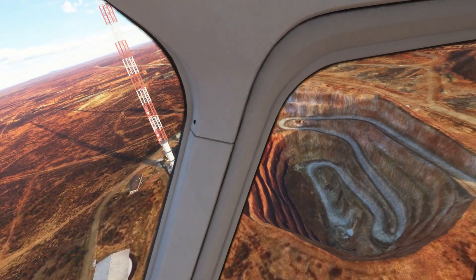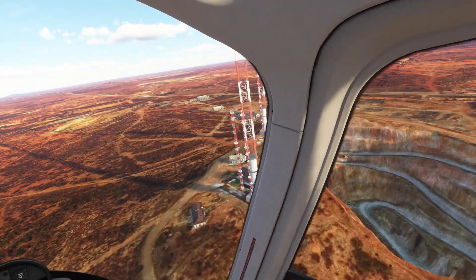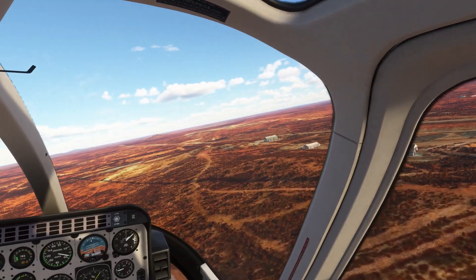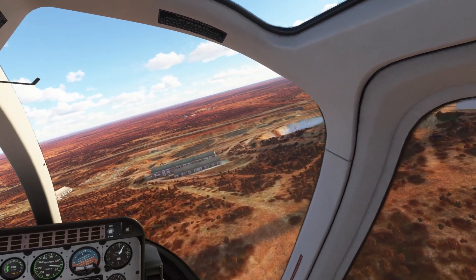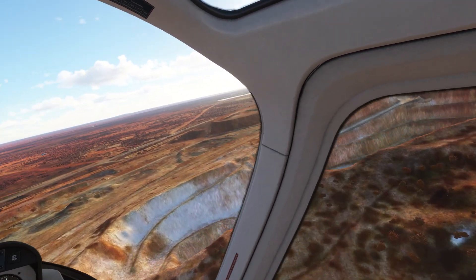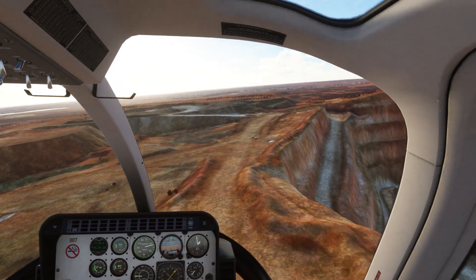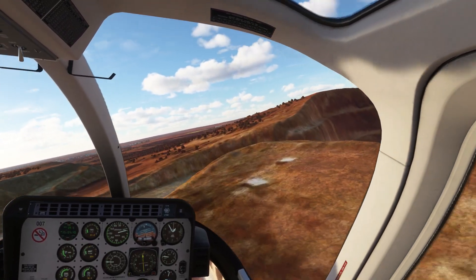I actually had a bit of a walk earlier on — you can walk all the way to the bottom, which is along that light coloured road. Which is super cool. Bear in mind this is not handcrafted terrain, this is the default. And the edges of the pit are all very stable. You can see how far the sim's come in the last couple of years. Previously these kind of cliff edges would be morphing all the time — you can see a little bit of morphing, but by and large very stable.